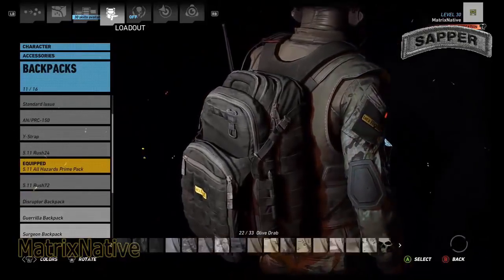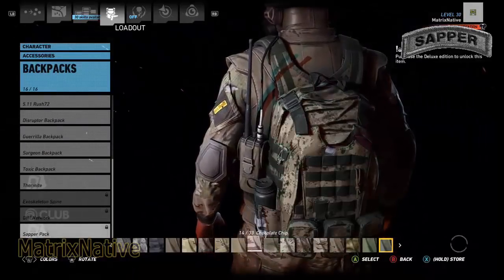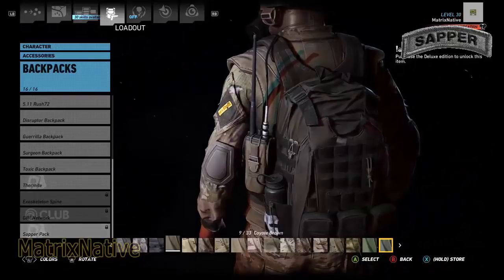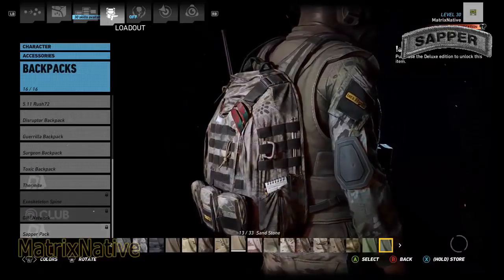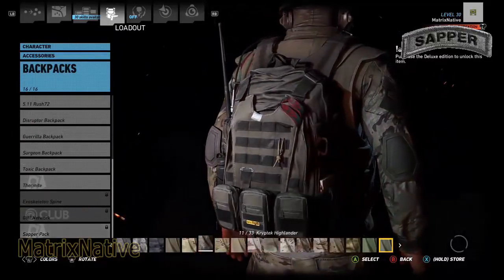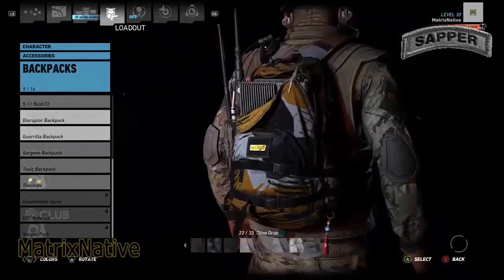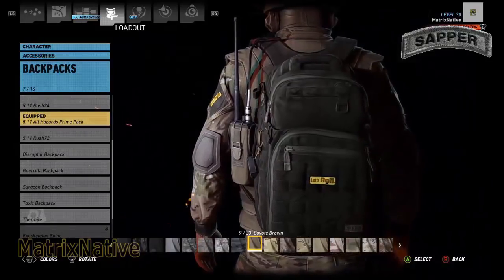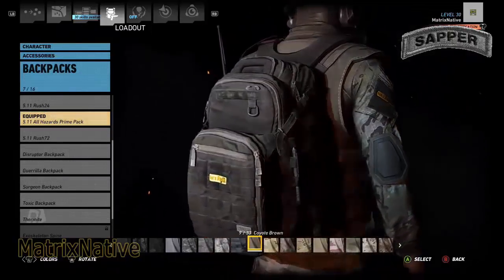Backpacks today. If you have the sapper pack open, you definitely want to hook that up. You can't get it unless you have the deluxe edition. I might have the points or cash, but I'm not trying to spend any more money on this game. But if you do have the sapper pack, that's definitely what to go with on this build — put it in Coyote Brown or sandstone.